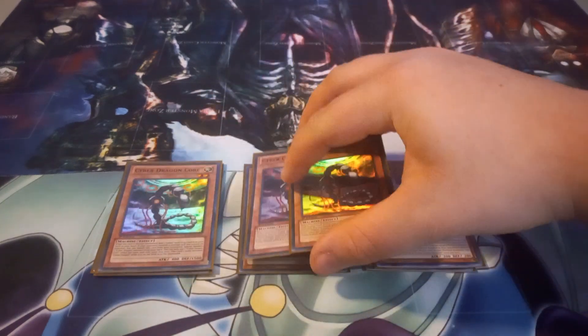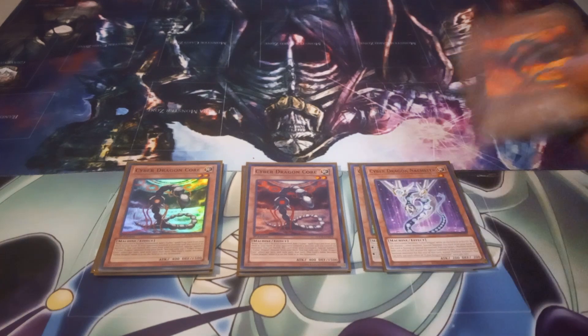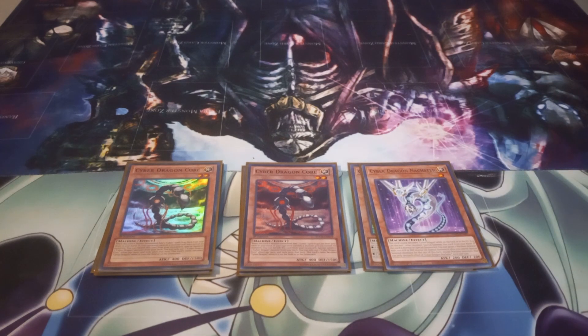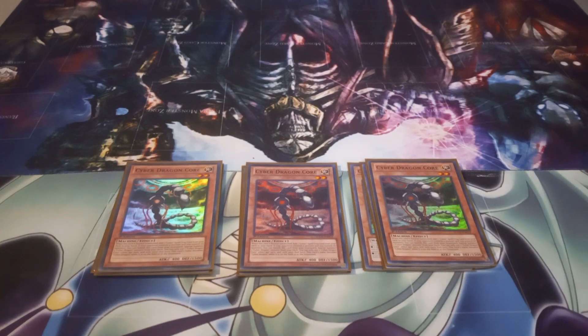I play three copies of Cyber Dragon Core. Cyber Dragon Core has the effect that if it's Normal or Special Summoned, you can add one Cyber Spell or Trap from your deck to your hand. And if it's in the graveyard and you control no monsters, you can activate its effect to Special Summon a Cyber Dragon monster from your deck. You can only use each effect of Cyber Dragon Core once per turn — if you use the search effect, you can't use the grave effect, and vice versa. Overall, Cyber Dragon Core is the starter.